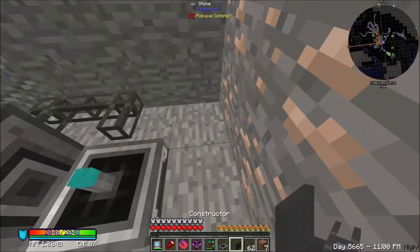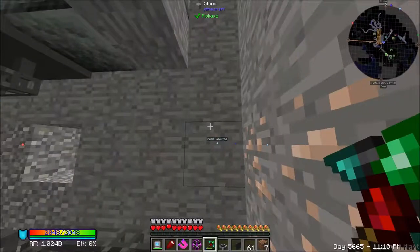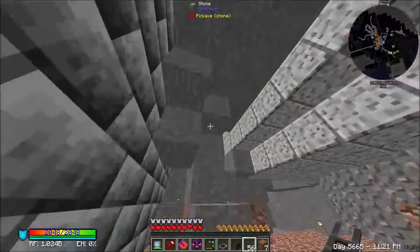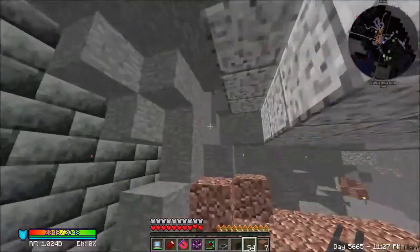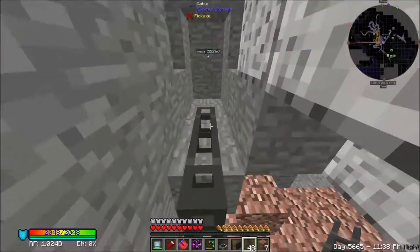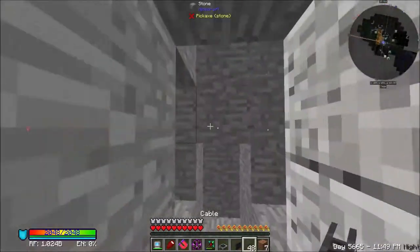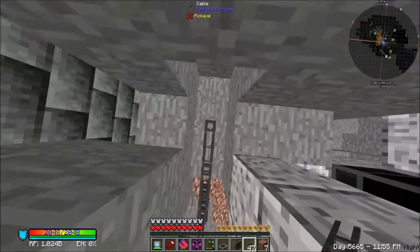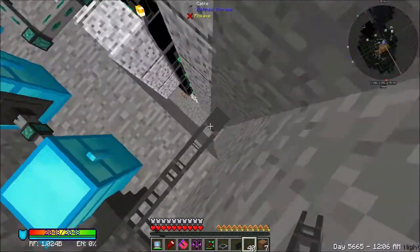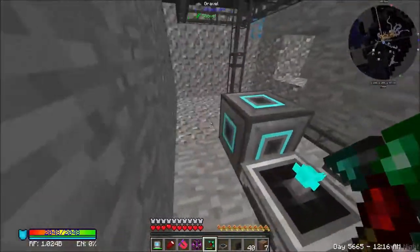We've got our witherless throws out here so we don't take that damage. This should have everything needed done. Let us go ahead and run the cable, so we don't have any issues with having to listen to my armor get beat up. We will run the cable back here. There we go. Now we are connected. This is all working.